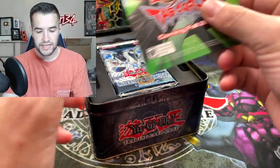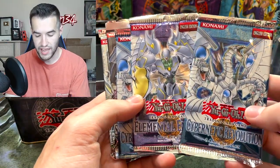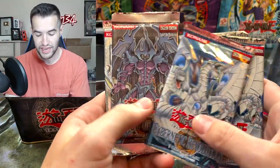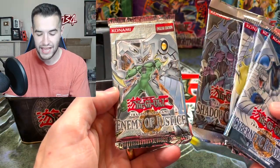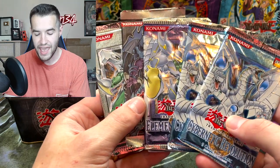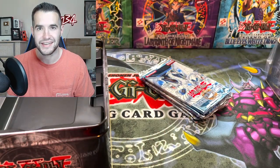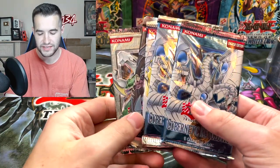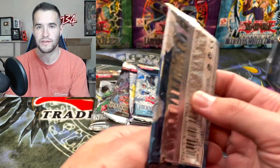Inside we have some pretty amazing packs: Cybernetic Revolution, Elemental Energy, another Cybernetic Revolution, first edition Shadow of Infinity, and Enemy of Justice. Five epic GX packs we get to open six different times. Let's get into these five packs right here. We're going to start off with the Cybernetic Revolution since we have two of them.